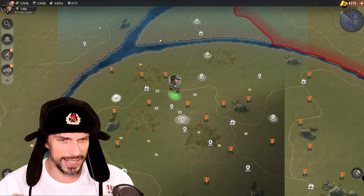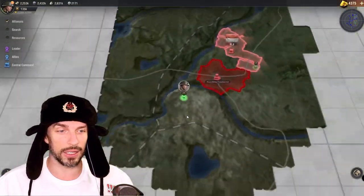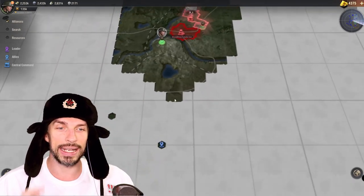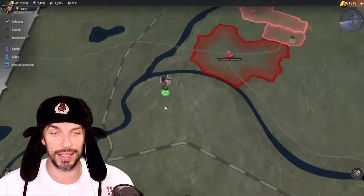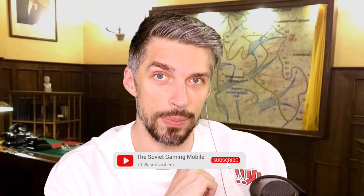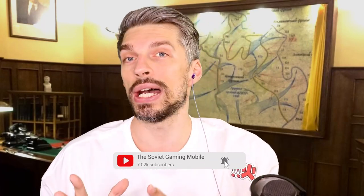Yesterday we saw only this area, but in the morning after I've done this trick, I can see all this part of the map — done automatically without me doing anything. Greetings comrades, Soviet Gaming here. Today we'll be talking about Warpath and specifically about scouting. I've got one guide about scouting before — the link will be in the description — but honestly it's a little bit outdated. I found a better way to scan the area, and yes, we need a ushanka for this.